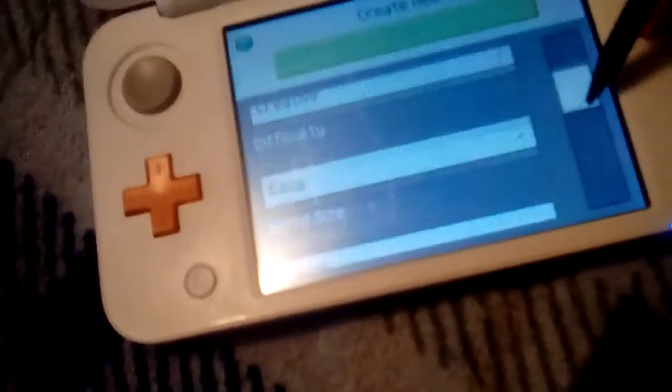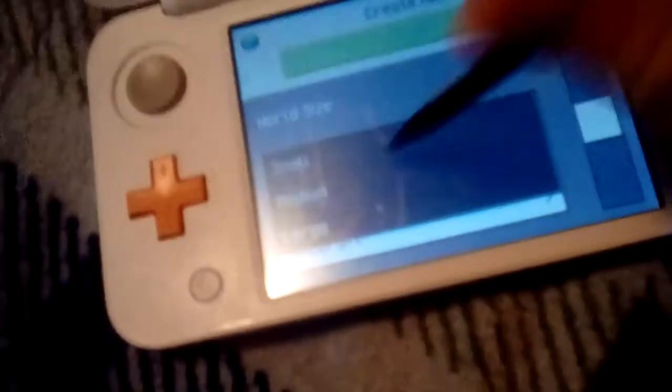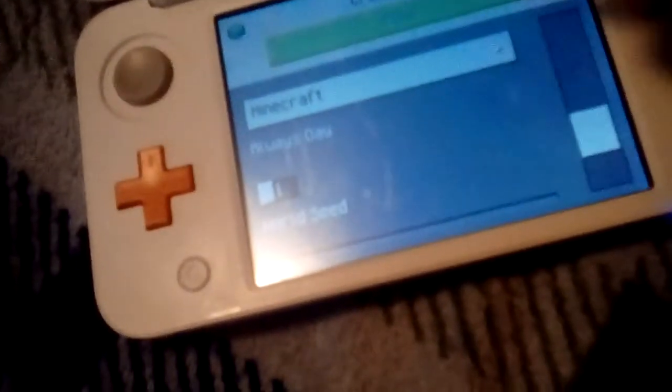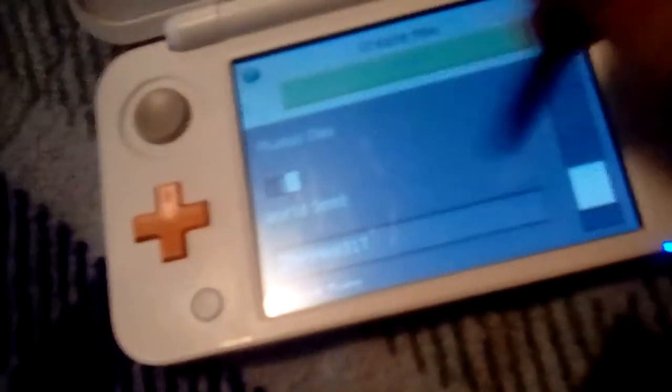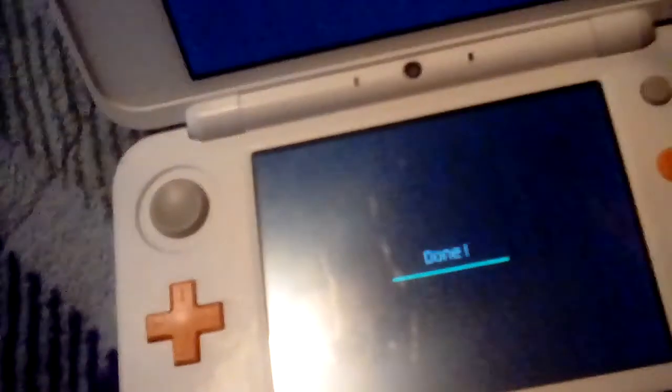Let's do creative mode for now. Difficulty — let's do peaceful for now. I'm going to make it small because I don't need a large world for this. World type: flat. You don't need any of the other settings — you can just create a new world or use your existing world. This can be pretty tricky.